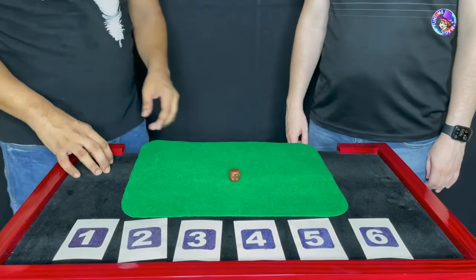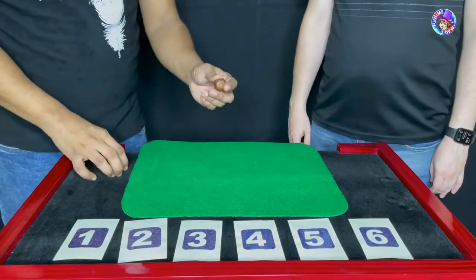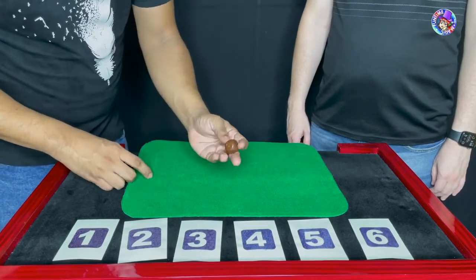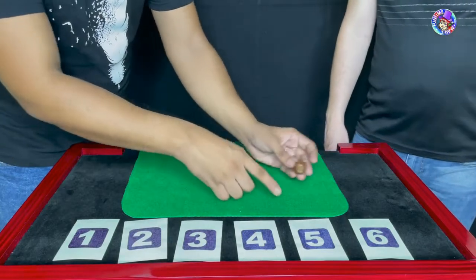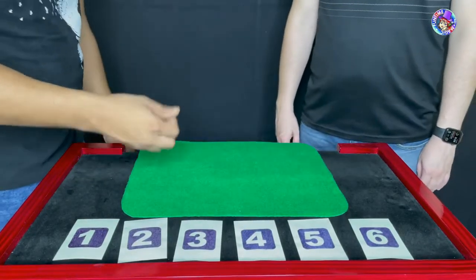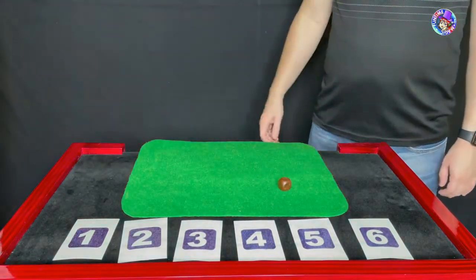We are going to play a game. What we have here is a little dice and envelopes — number one goes with number one, two with two, three with three, four with four, five with five, and six with six. What I want you to do is take the dice, give it a good shake, and roll it. Whichever number comes up, you take that envelope.